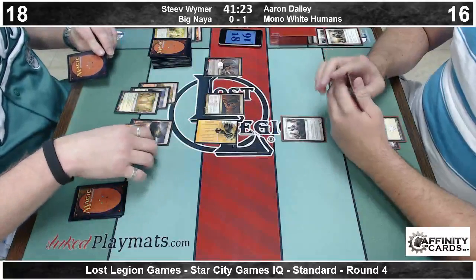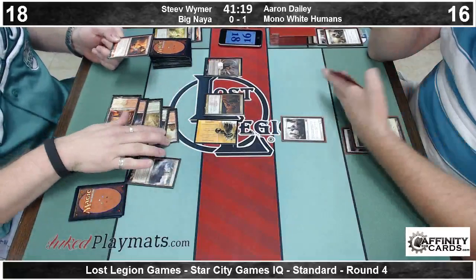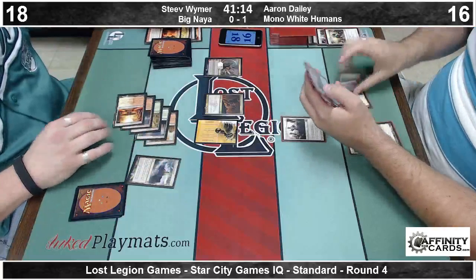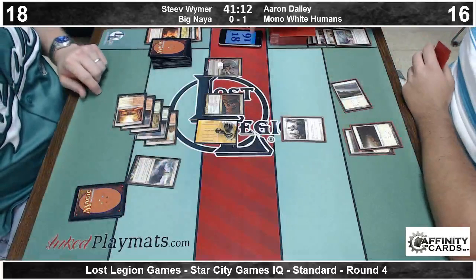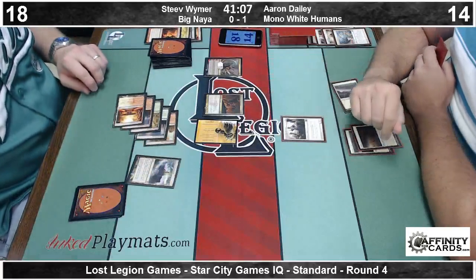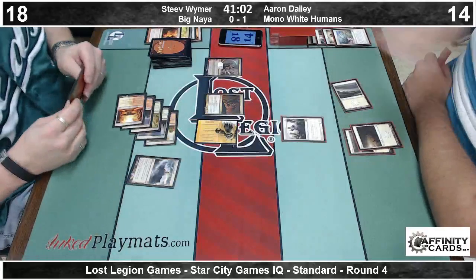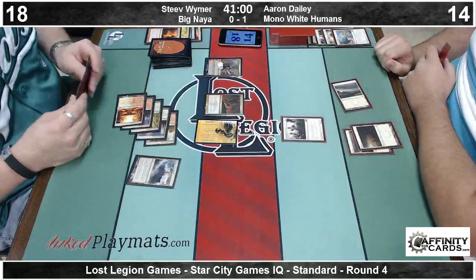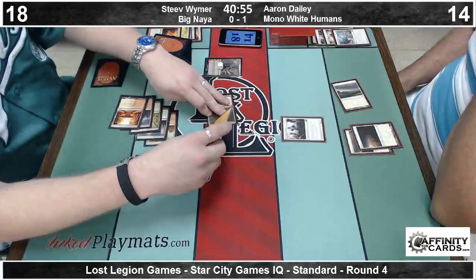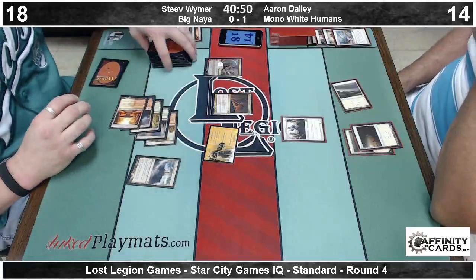There's a Ghor-Clan Rampager — it's going to be a very difficult card for Aaron to deal with. There's Brave the Elements — it's going to save from the Bonfire. Those creatures entered tapped last turn — I'll start a note on that.